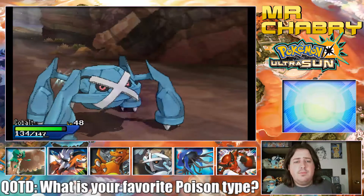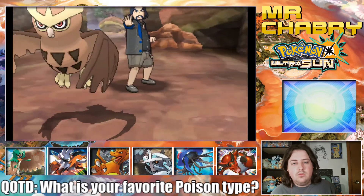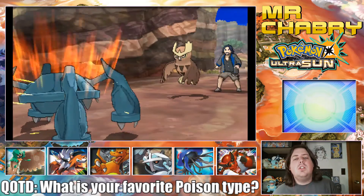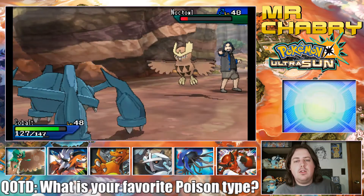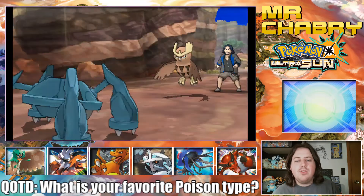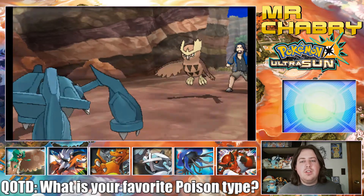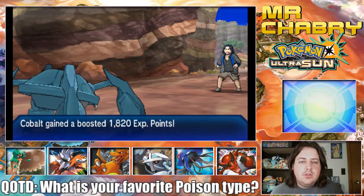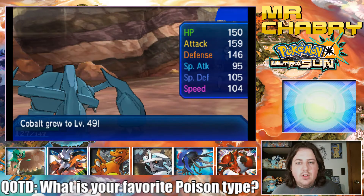He's going to Air Slash me. He's got Reflect. Magic Coat — what are you trying to do with that? I'm not going to use Toxic or anything. Tailwind petered out, so it's time to take down Noctowl before it sets up another Tailwind. We're at level 49 now — that's pretty nice. Really nice, look at all those stats.